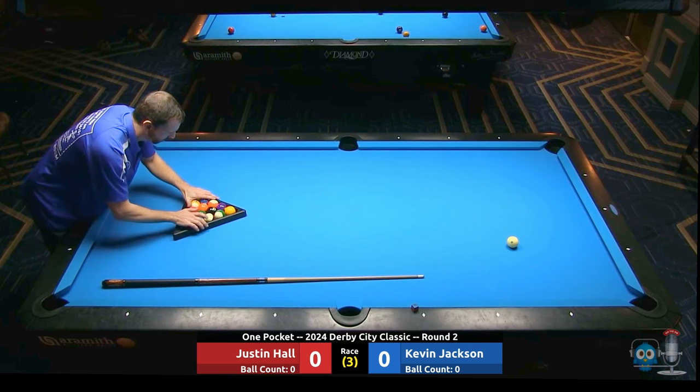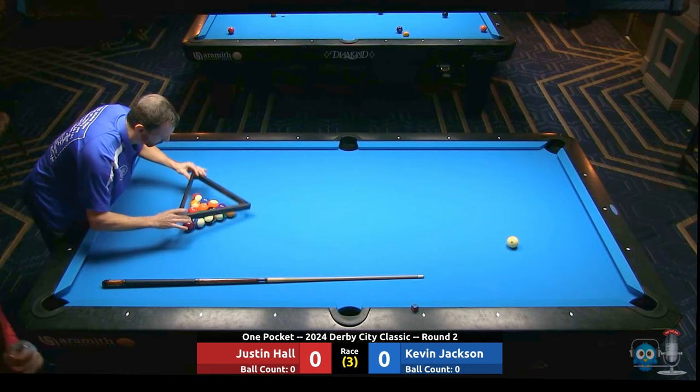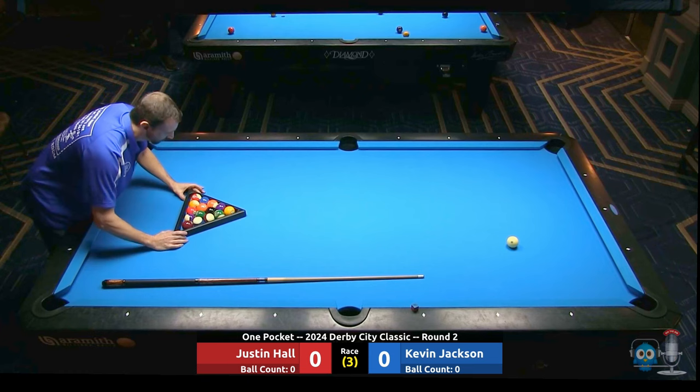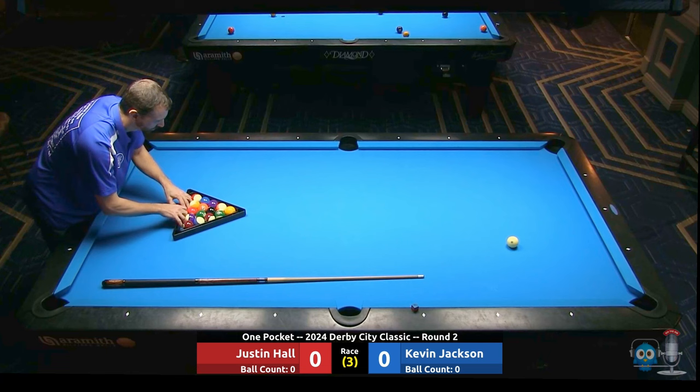Kevin is a player out of Walker, West Virginia — 690 rating, definitely a strong player. J. Hall, Hollywood, out of Florida — 752 — definitely one of the dominant forces in one pocket, real strong bank pool player. Justin's a lot of fun to watch. I haven't gotten to see Kevin play yet, but it should be a good match.